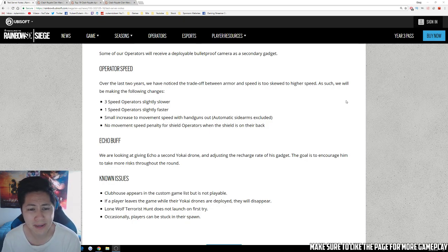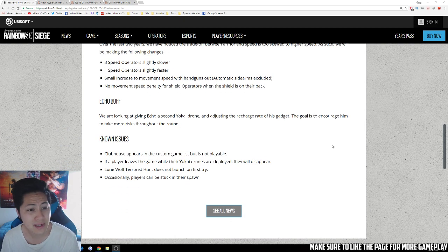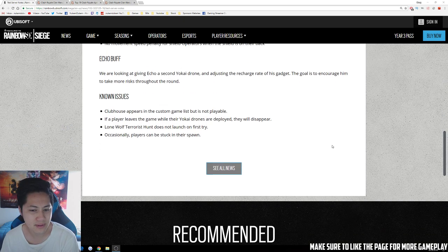No movement speed penalty for operators when a shield is on their back. Echo buff: they're looking to give Echo a second Yo-Kai drone and adjust the recharge rate of his gadgets. The goal is to encourage him to take more risks throughout the round.